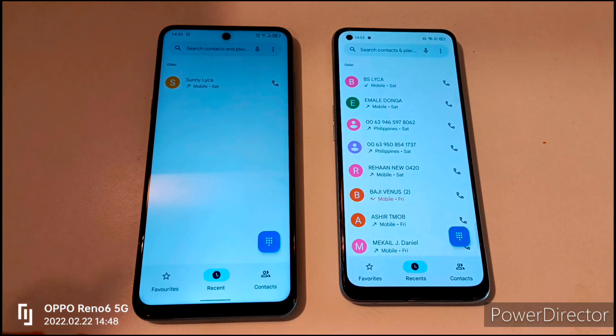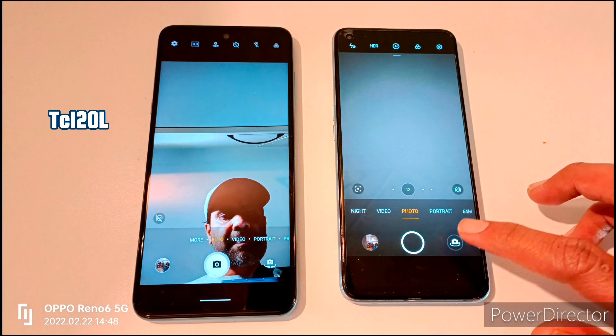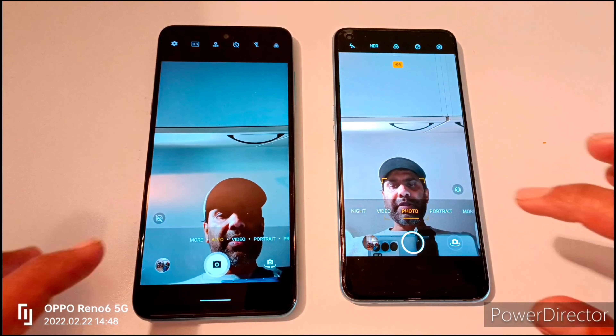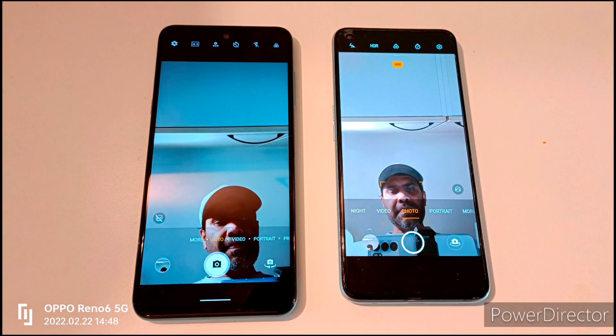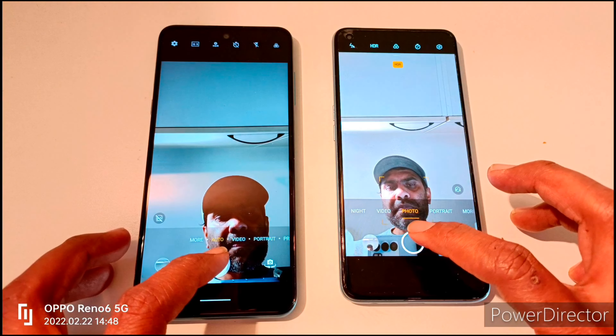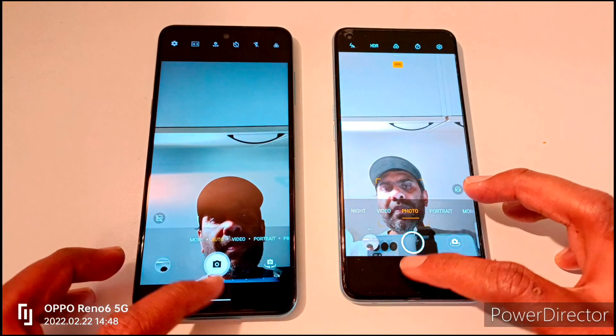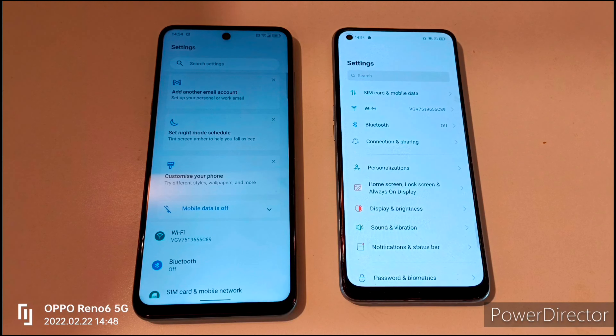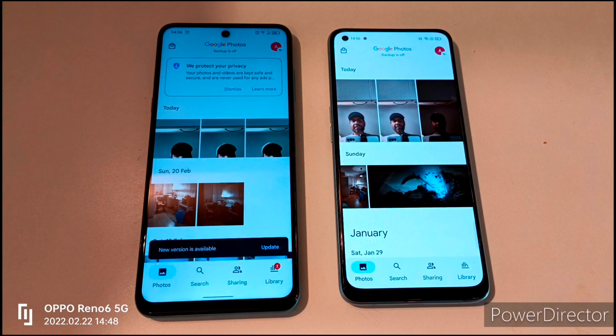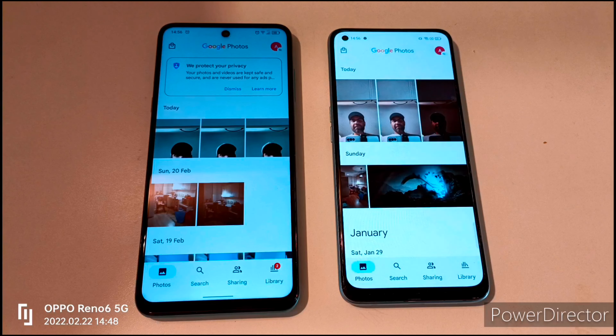Now we open the camera. We will take one photo. Next, we open settings, then move on to the photo section and photo folders.